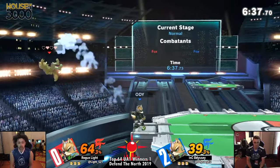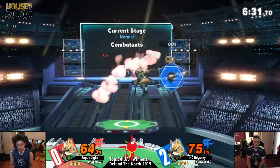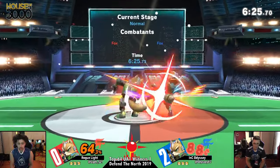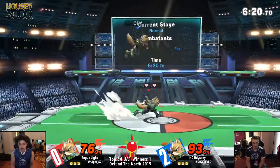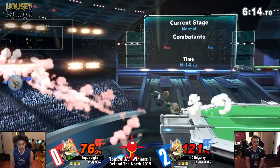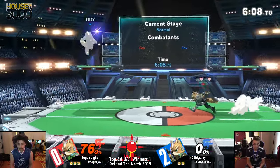Throwing out a lot of hitboxes in his face, Odyssey undeterred. That parry was crazy! Light can get a little conversion off of it. Odyssey tries to get out with the shine. A lot of times Light is catching Odyssey with these rapid jabs. The Firefox clanking with down smash again. I love the Nair from the ledge — that was the first time we've seen that. That was actually a really, really creative edgeguard from Light.